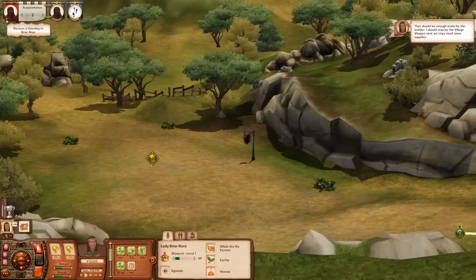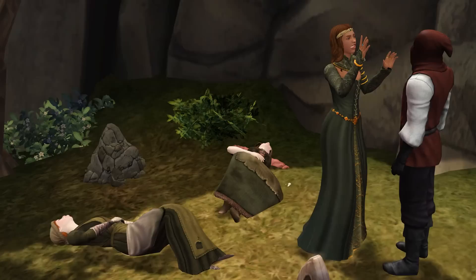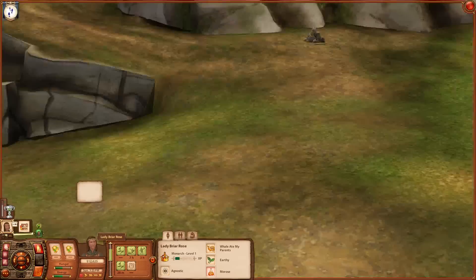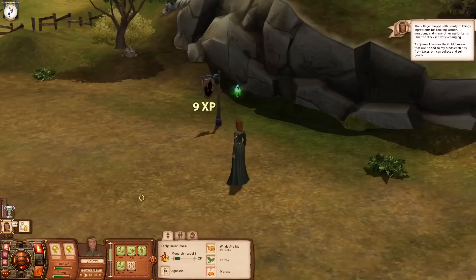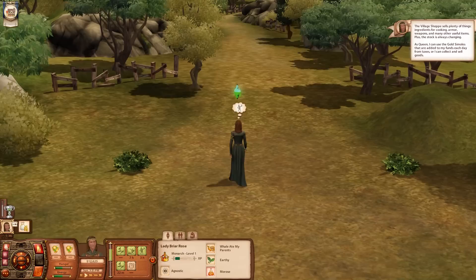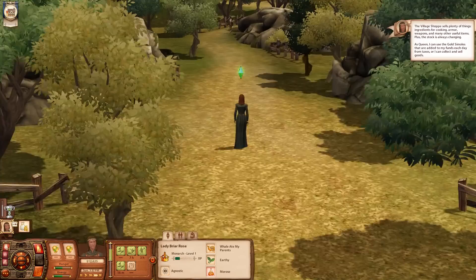We're still chit-chatting with the grave digger. I can't believe there's just an epidemic of bodies in my town. Come on, Briar Rose - I want you to get away from here before you risk getting sick. The village shop sells plenty of things - ingredients for cooking, armor, weapons, and many other useful items, and the stock is always changing. As queen, I can use the golden symbols added to my funds each day from taxes, or I can collect and sell goods.